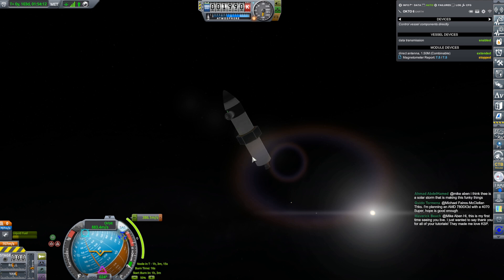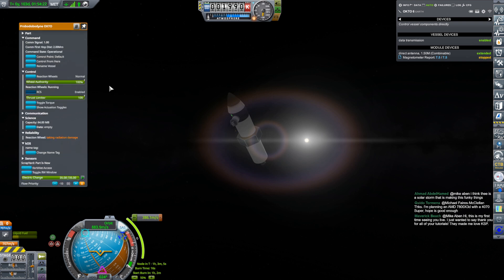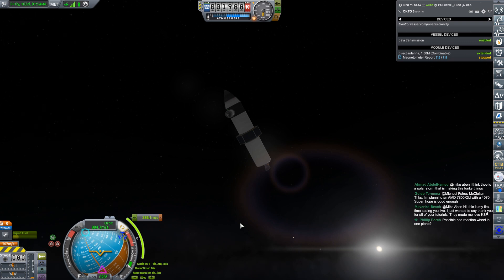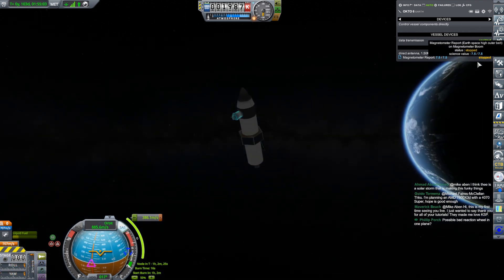There's a mod I thought sounded cool but I didn't fully understand, and I installed it anyway — called Semi-Saturable Reaction Wheels. I don't think I have any way to control that, but I think that's what might be contributing to these reaction wheels behaving in a funny way. Maybe one plane is bad. There is a mod out there for that — I think that's good enough, let's extend the magnetometer again.